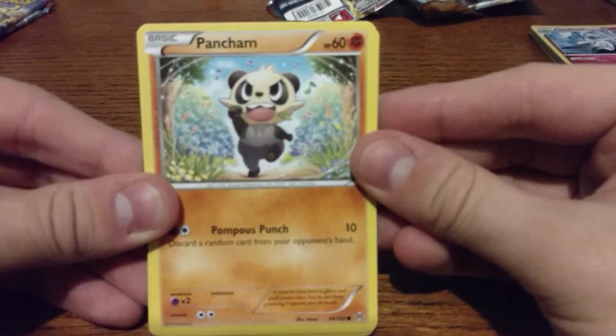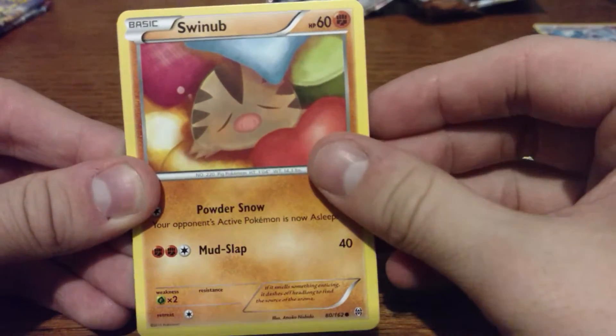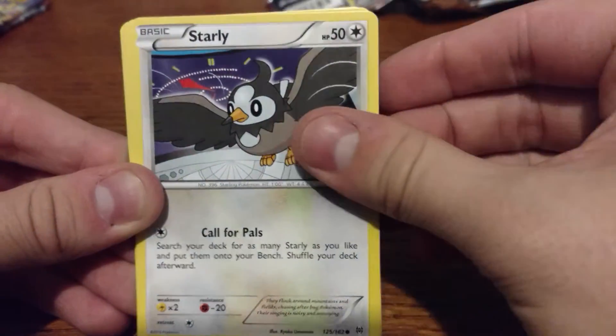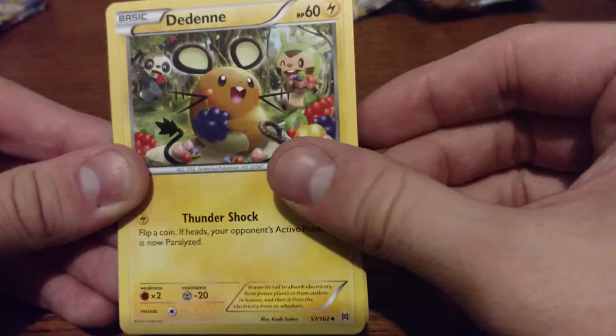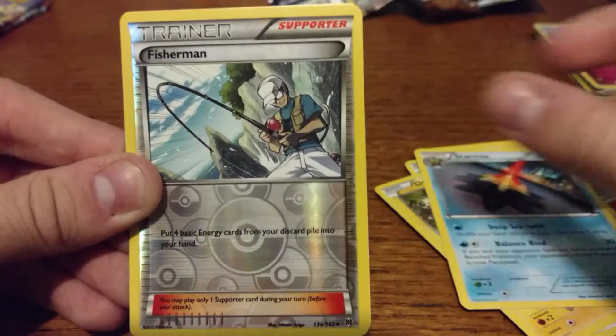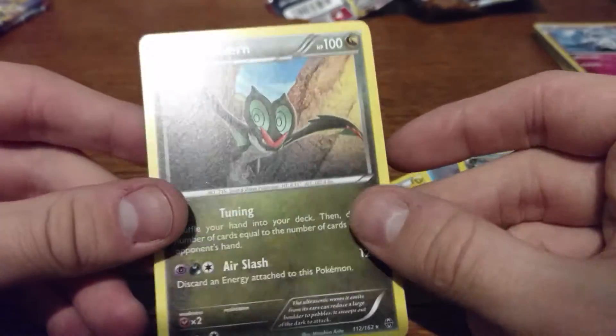Then we have the other Breakthrough. We got a Pancham, an Inkay, a Swinub, a Starly, a Fennekin, Reserved Ticket, Dedenne, Starmie, a Fisherman Reverse Holo, and a Noivern Non-Holo as the Rare.